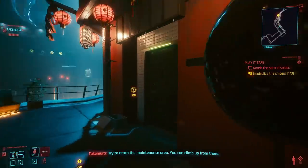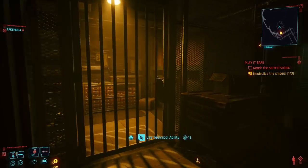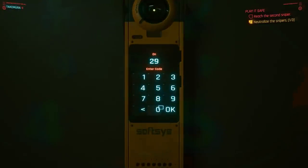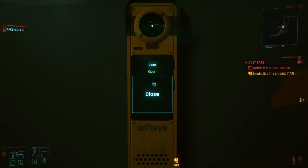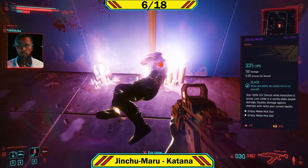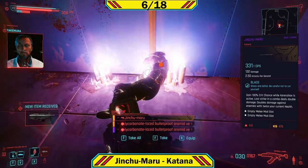Next, in the mission Play It Safe, you can get the Genjiroh smart pistol in one of the side rooms. You can either hack the gate or use the code 2906. This gun does not go on the wall but it's easy to miss. Further on in the mission you do fight Oda for weapon number six — he will have the Jinchu-Maru Katana, which does go up on the wall.